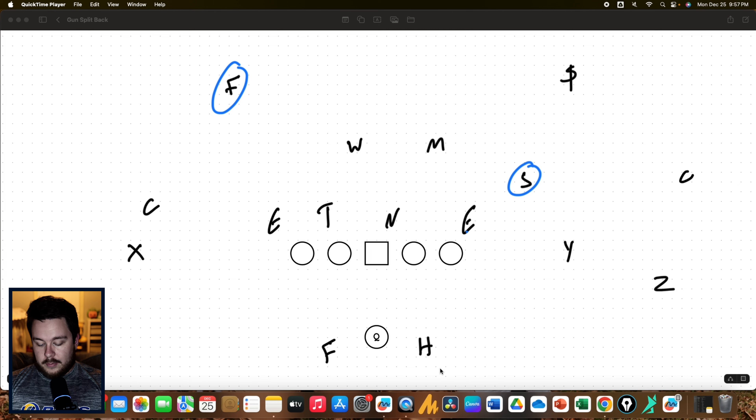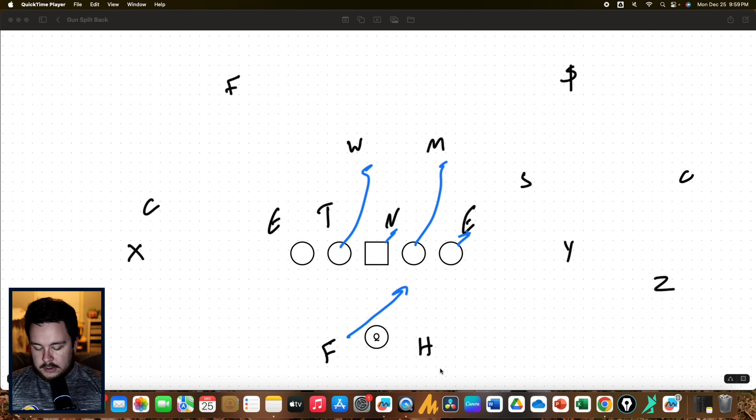Normally a defense can just key — the running back's here, so if the quarterback pulls it, we have the Sam for the quarterback player. But now the Sam has to know he's the quarterback player if the quarterback opens up this way, and the free safety has to know he is the quarterback player if the quarterback opens up the other way — assuming they're playing quarters. And if it were cover two, it would be the corner as the quarterback player.